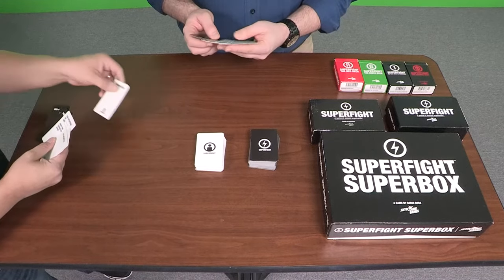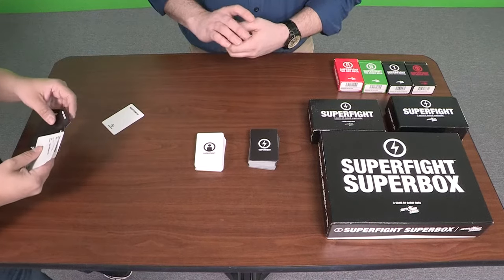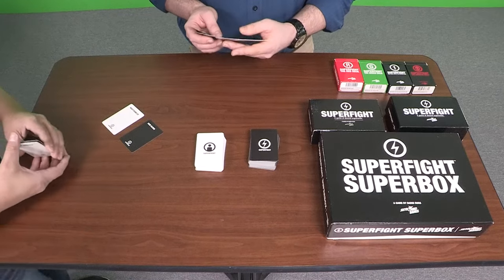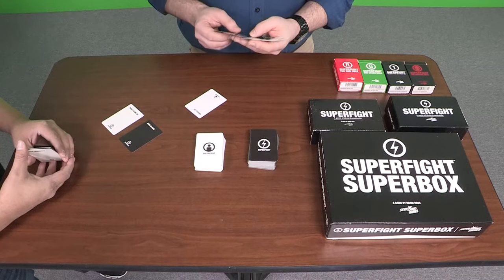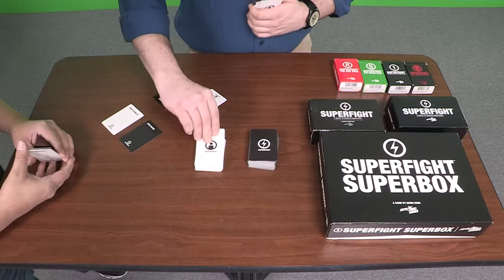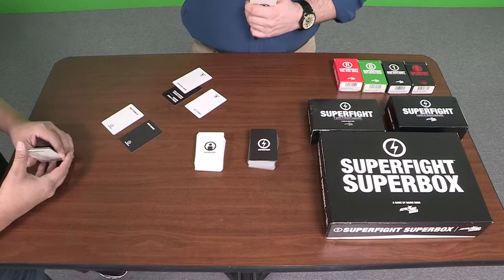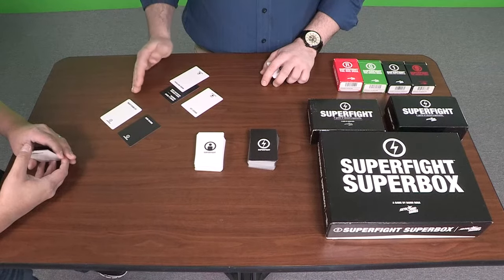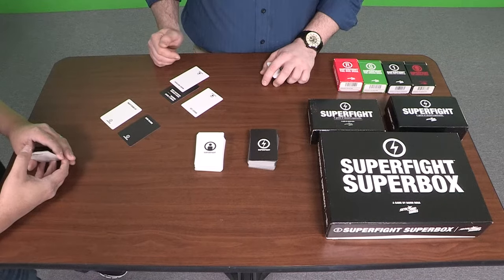I'll put down Nightcrawler — the X-Men, not the worm. Good thing you specified that. And with acid blood. So like a Xenomorph, an alien Nightcrawler. Very cool. Well, I'm going to do Bruce Lee inside of a gigantic robotic — draw a random character card — Bruce Lee driving robotic Mario Brothers. Very interesting. Already really absurd. Now, this is not where the game ends. We have Nightcrawler with acid blood versus Bruce Lee piloting giant robotic Mario Brothers, and we're each going to take a random black card.